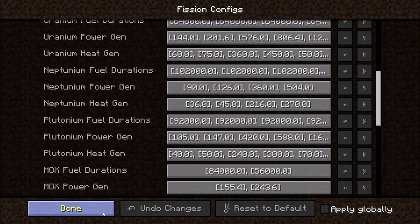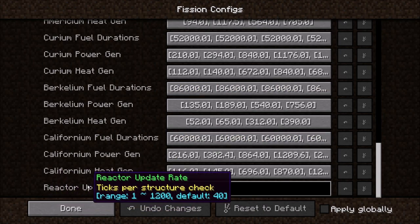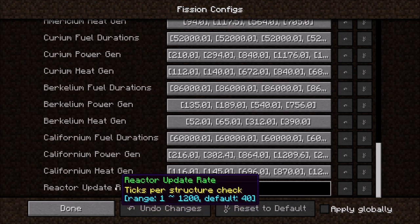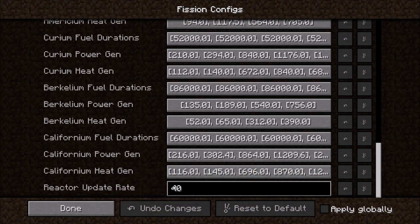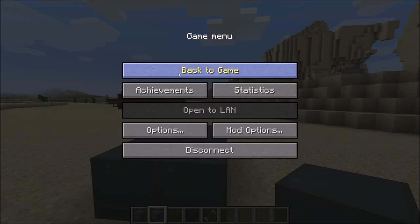Unless you know what you're doing and want to change how powerful the fuels are, don't worry about this. This one is perhaps a little bit important: if your server is lagging when you have a lot of fission reactors in the world, put this number up. This will slow down the rate at which the fission controller checks for the reactor structure. The default is to check every 2 seconds — this is just the number of ticks per check. Other than that, I would pretty much leave everything as it is unless you're making a modpack or something.